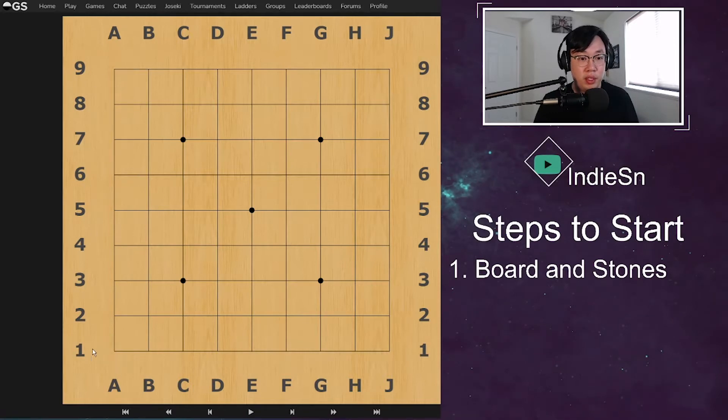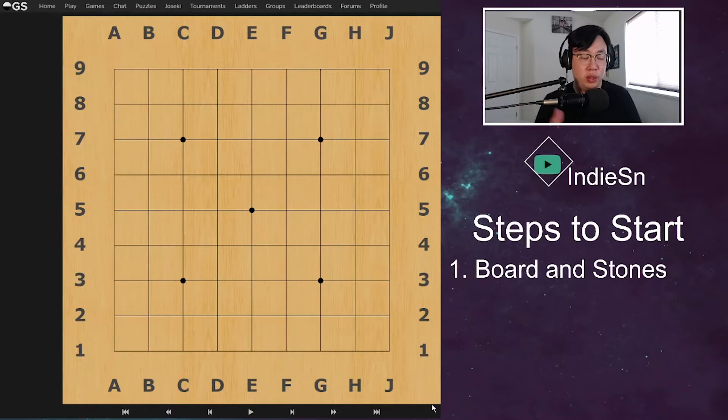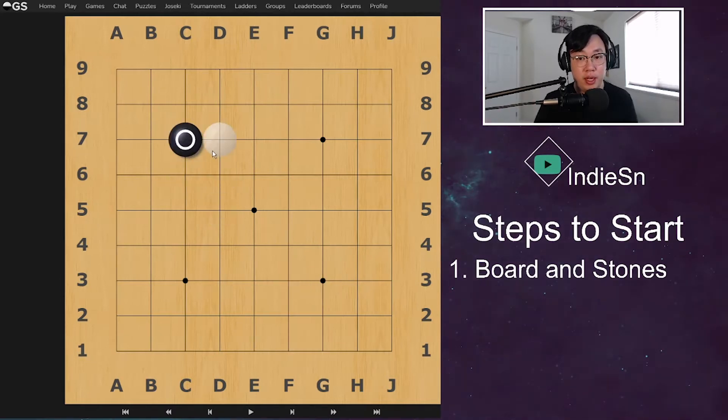So if you can see right here, we have the coordinates 1 through 9 going across, and 1 through 9 in terms of intersection points. For the rows we have 1 through 9, and for the columns it's A through J. Chances are you will see some boards with 1 through 9 and 1 through 9, but on OGS we label them as 1 through 9 and A through J. Each player will take turns placing stones on a specific intersection point — so here, black places a stone on C7 and then white places a stone on G7.